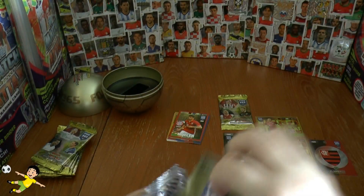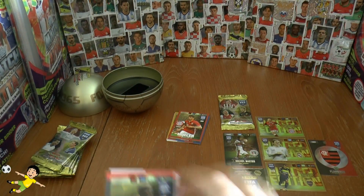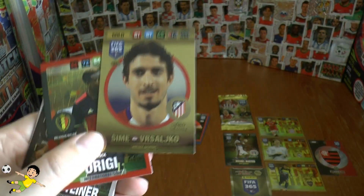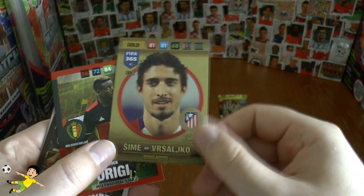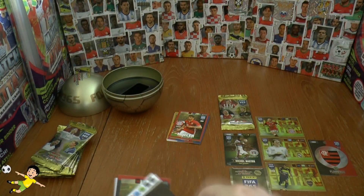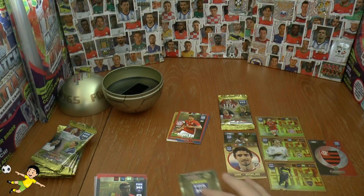Next up we've got one of these information booklet sheets, and we've got Liverpool and Belgium international star Origi. We've got our first gold — wow, that's really cool. Vizalcico of Atletico Madrid. Let's give away his code — there you go, should you wish to use that.